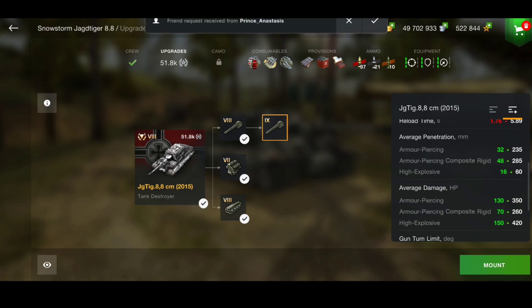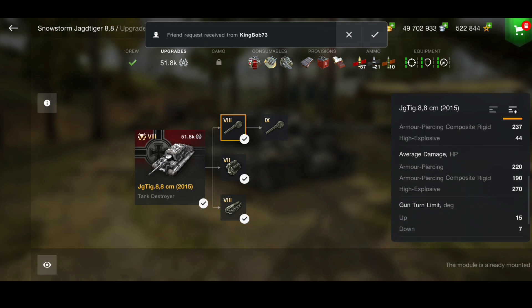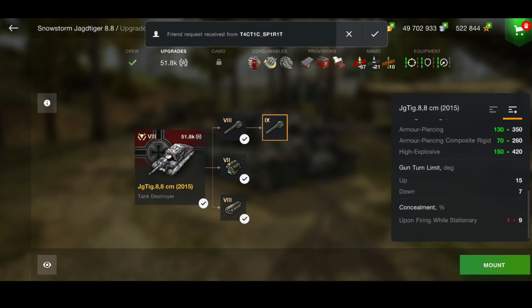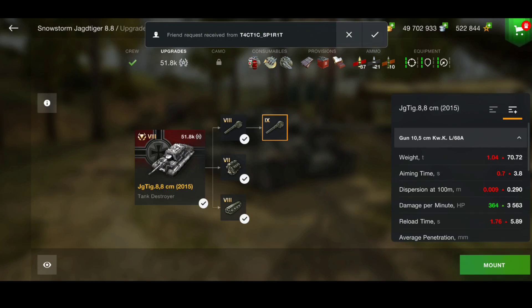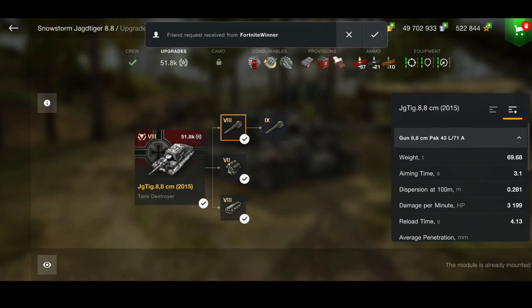The alpha is a big difference: 350 alpha for the 10.5 and only 220 on the 8.8. They both have 7 degrees of gun depression. What about DPM? The difference is 364, which is actually quite a big difference. The DPM with the 10.5 is 3563 - that is big for a tier 8 tank destroyer. The DPM on the 8.8 is still fairly good at 3199, still very good indeed.